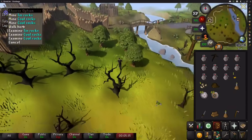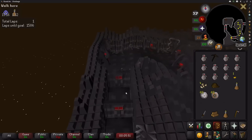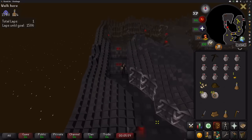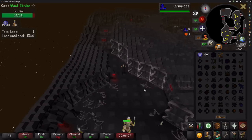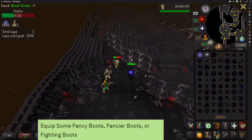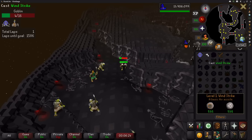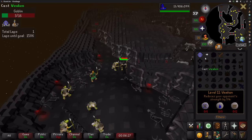Go north to the Barbarian Village and then down into the Stronghold of Security. Mage the level 5 goblins just to get a few HP levels, and while doing so bury the bones to get yourself 5 prayer. Then go through the Stronghold of Security and get 10,000 GP, as well as the boots on the 4th floor if you're comfortable doing so — it's a task to wear them.